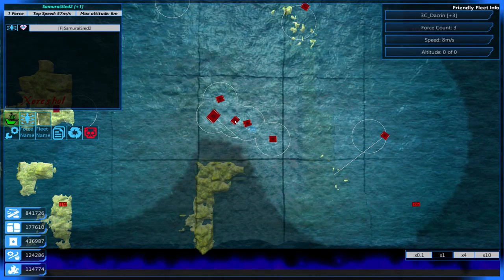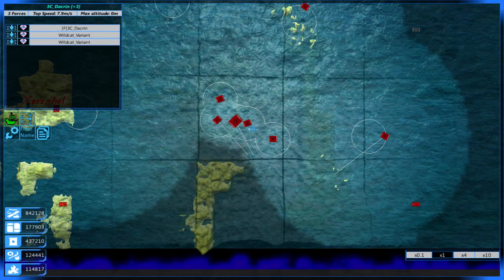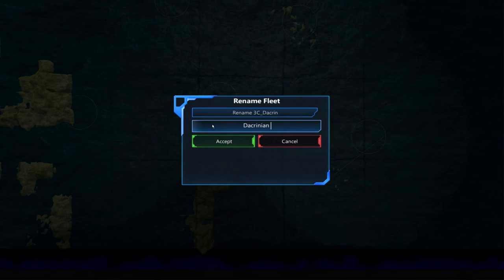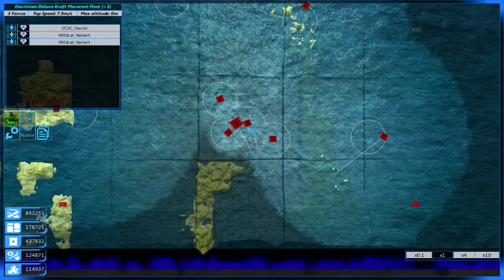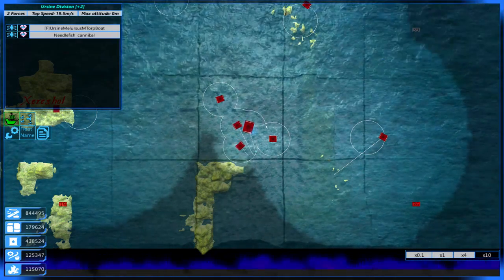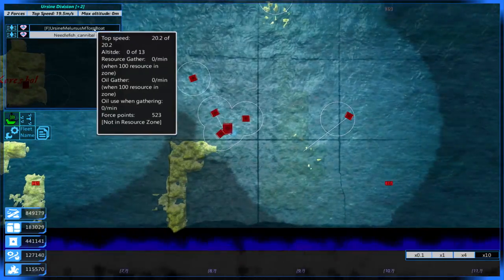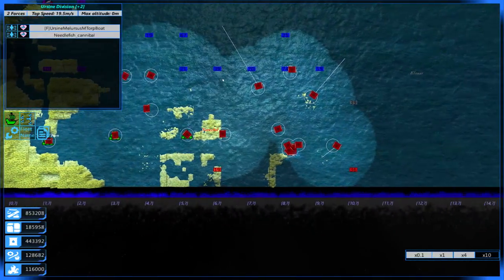Let's start prepping the fleets. We're going to bring the Samurai Sled and our new fleet. We'll call it the Docrinian Deluxe Craft Macaroni Fleet — just because I'm craving macaroni right now. We'll bring down the Ursine and the Needlefish. I have noticed the ships we're fighting are getting tougher — I finally got to see a new ship called the Iyer off camera, and that thing took out the Ursine in just a couple hits.